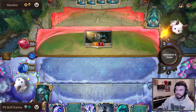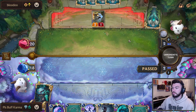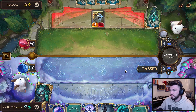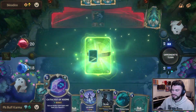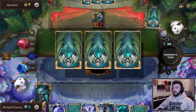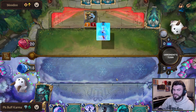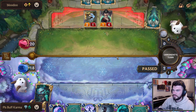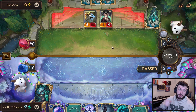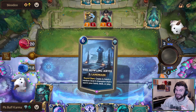Opponent open attacking is good for us — it doesn't punish me for not Go Harding. We have a bunch of healing so damage isn't a big deal. Opponent is on track to level Echo on curve. We only have two days left of this patch, then the big patch comes. Today I'm doing this deck; tomorrow I'm going to do Ionia Yetis, so keep an eye out for that. The whole meta is going to change — the patch is pretty big, though we don't know what's in it yet. I'll be posting a video on Tuesday morning when patch notes go live.